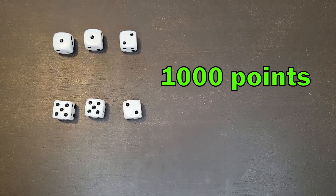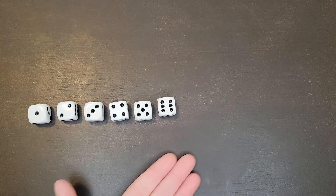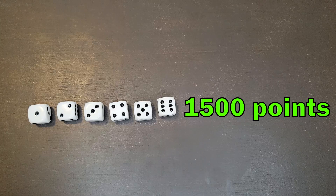If you roll three pairs, that counts as 1,000 points — but again this has to be in the same roll. You can't keep some numbers, then roll a third pair and have that count. You have to get these scoring options in one roll. If you roll a complete straight in one roll — one through six — you get 1,500 points. Again, that's in one roll.